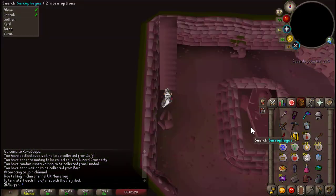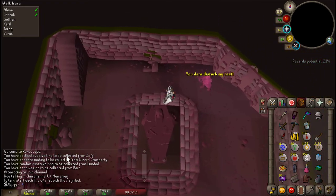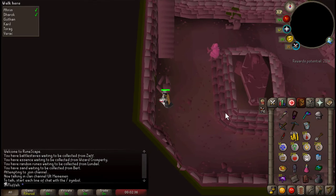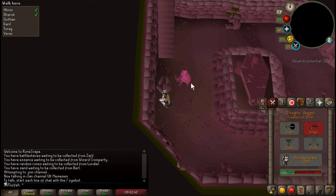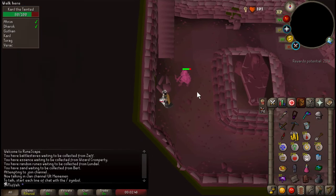Next is Karil's. Karil's hurts pretty bad and flinching definitely helps here — it can reduce your agility a lot. Here's the spot for Karil's, same thing. Just DDS, whip, whatever you've got. D-Scimitar is a good option for the medium level player.